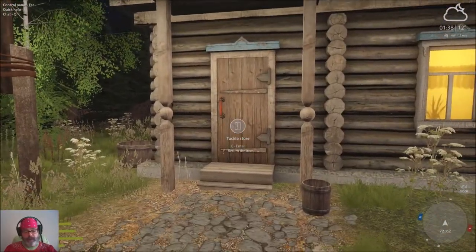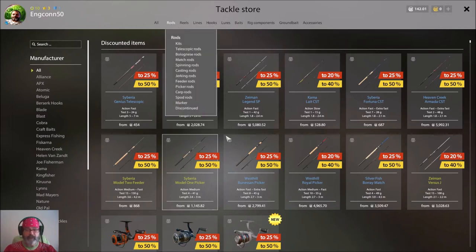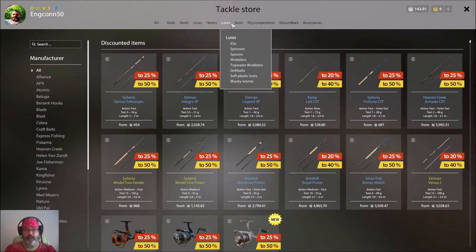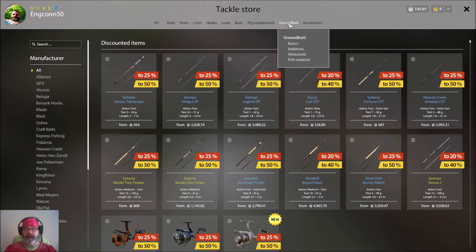The first thing I recommend — very important — is to learn the tackle store. You have your rods, reels, lines, hooks, lures, baits, and rig components. There are also floats, feeders, bite alarms, jigging material, and ground baits which are recipes. I'll be making videos on all these things.